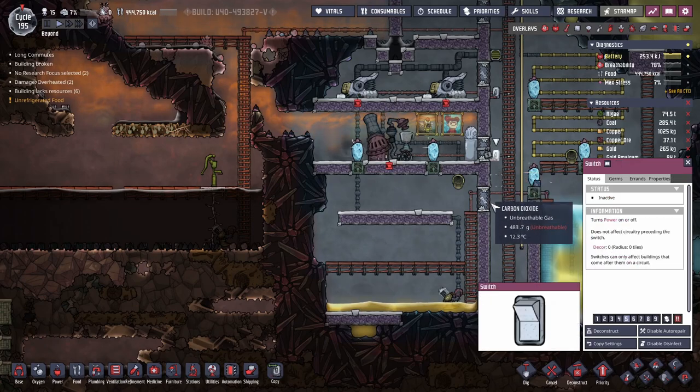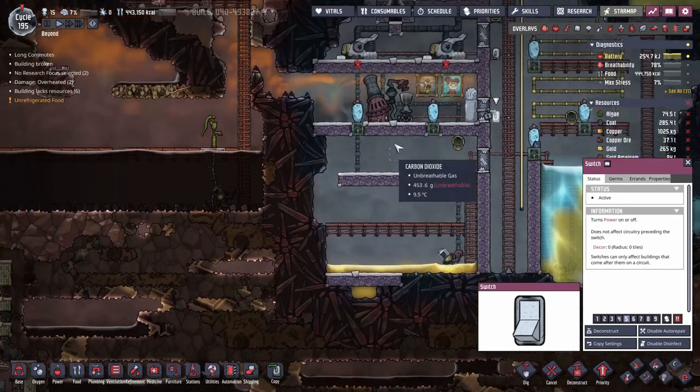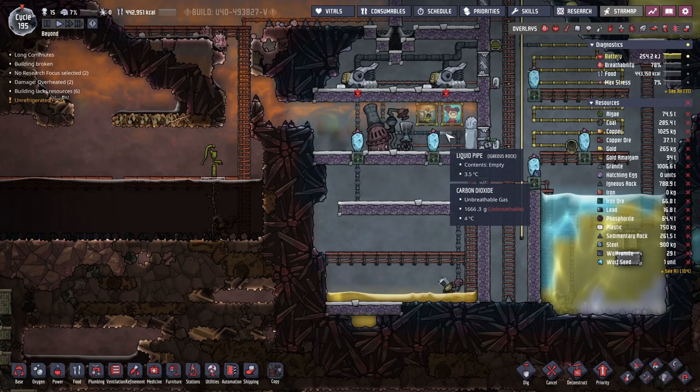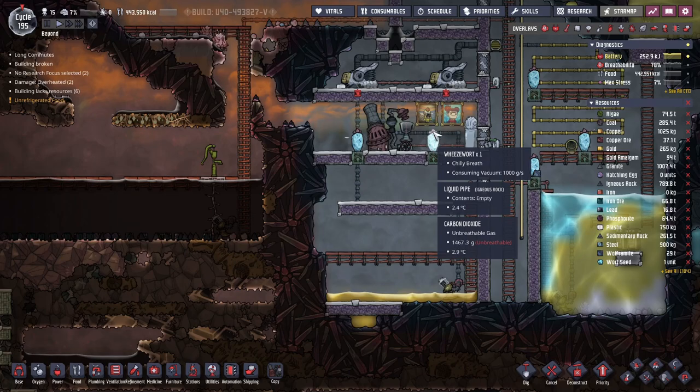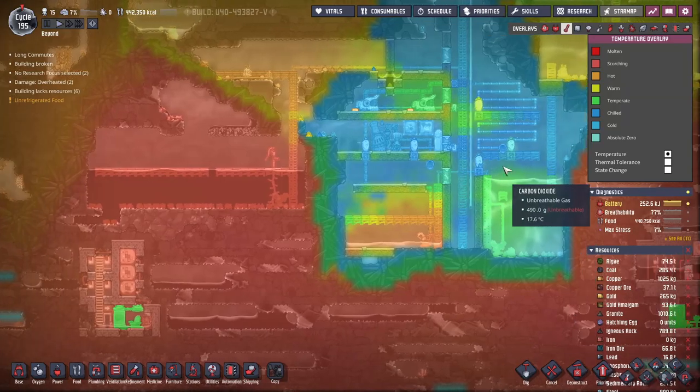I want to show you guys how hot this actually gets once it's functioning. Let me just up the priority there and get a dupe down there for us. You'll see it actually gets really, really hot, so I tend to build these in the cold biome because it's just better at keeping things cool.